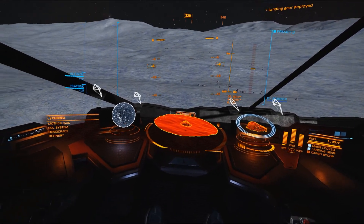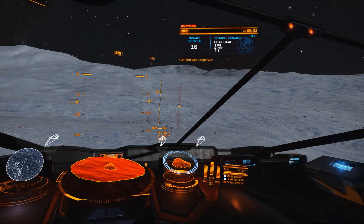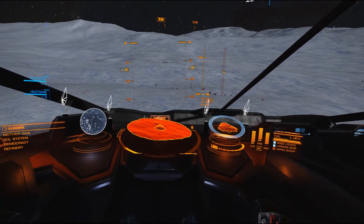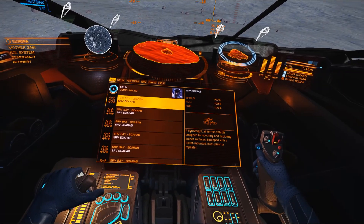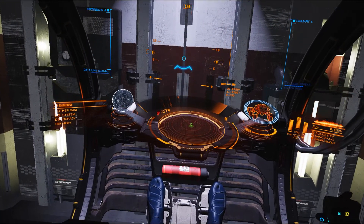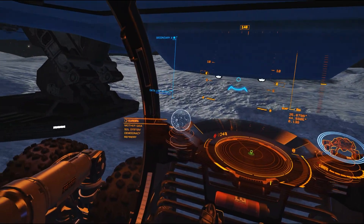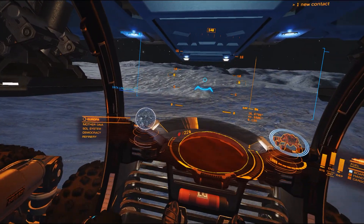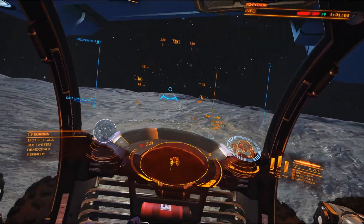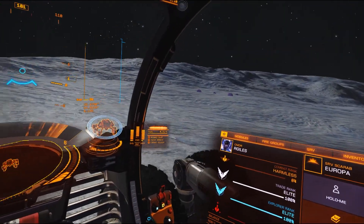Okay, we're on Europa. Now this is an icy terrain with very low gravity, so we're going to have to kind of watch things. And it looks like we've got purple rocks.